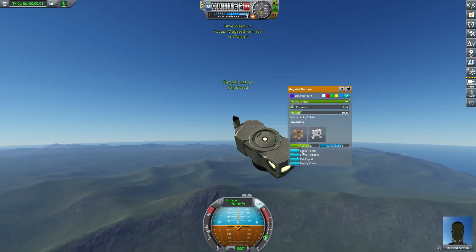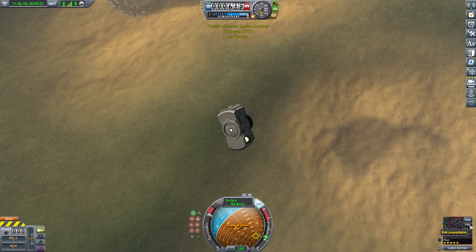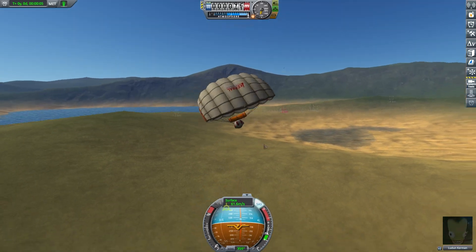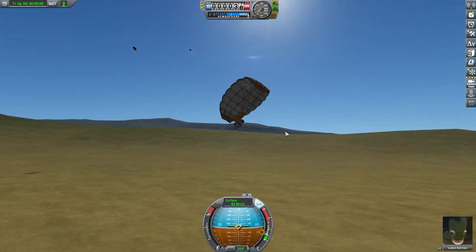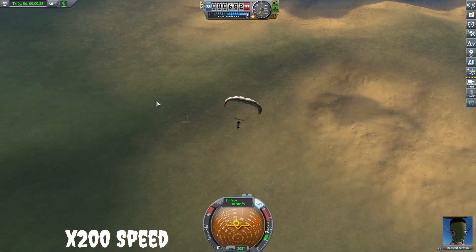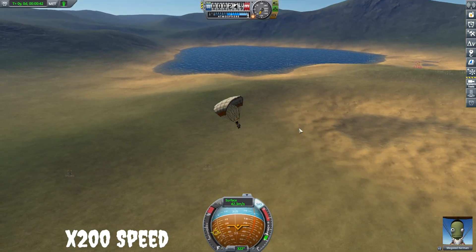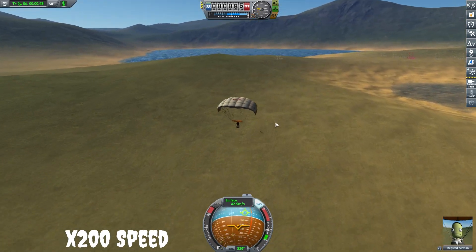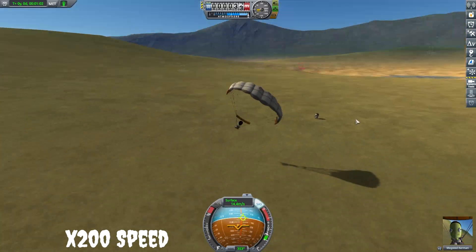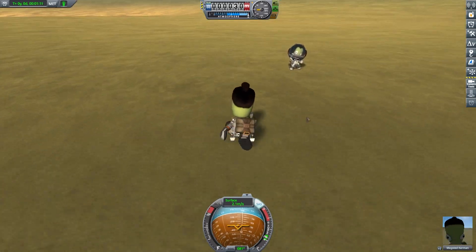I'm panicking and can't find where it says to deploy the chute. I'm looking all around and finally find it — we're safe. London Kerman's chute didn't want to deploy either, but finally at the last minute it does — relatively safe. I get back to Megsted, who lands next to London. The truck is completely destroyed, the plane is completely destroyed, and we have Bill and Bob stranded too. Look how terrified London Kerman is — frozen in fear.